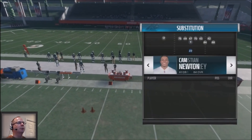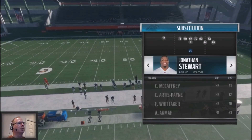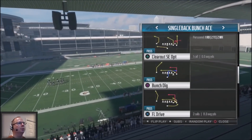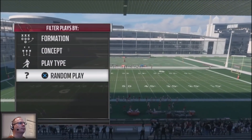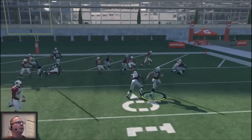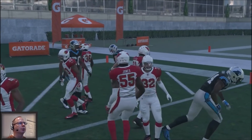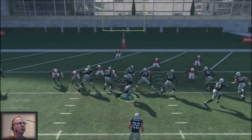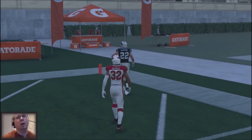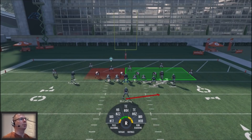One of the keys to success with this is putting your fastest running back out there. I'm going to put Christian McCaffrey out there because he's a very fast running back, and we're going to pick the toss crack. You're going to run to the outside and hope your blocker picks up the seal. Once you hit your opponent with this play a couple of times, they're going to stack the outside and may put another defender over there to take away the toss.